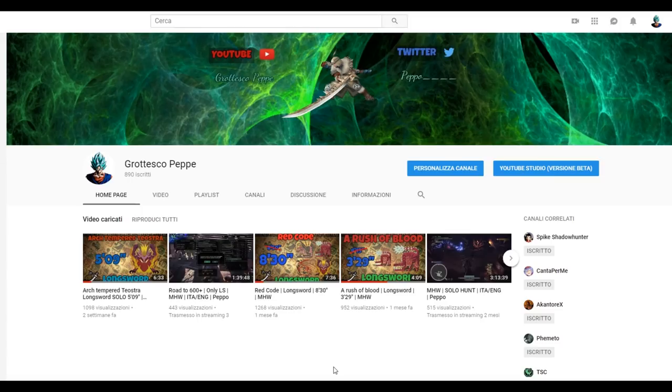Parlerò solo ed esclusivamente delle Longsword, in particolare dell'Affettatore Divino e della River Calamity, l'arma di Devil Joe. In italiano non mi ricordo come si chiama. Se siete interessati in generale alle altre armi e a questa meccanica da un punto di vista più globale, vi lascio tre link in descrizione.